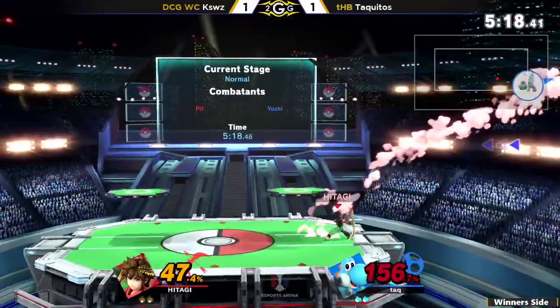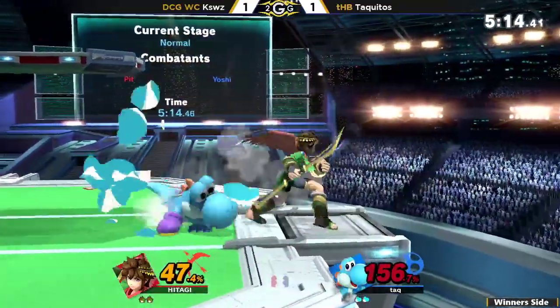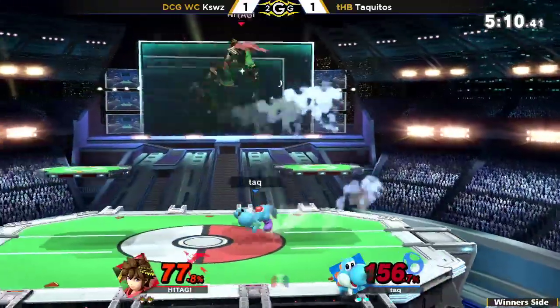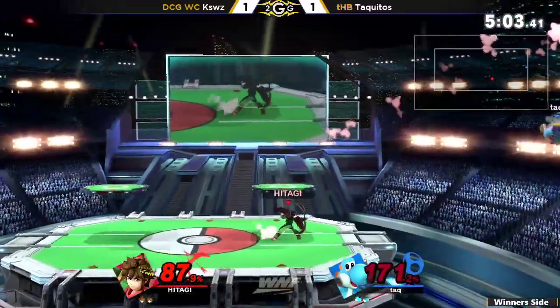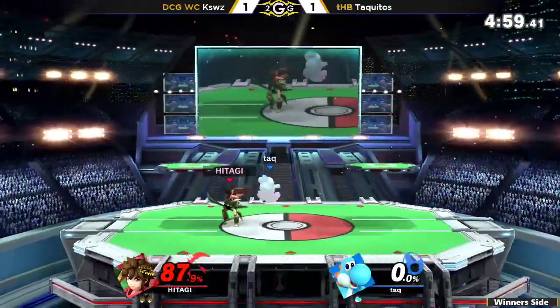Just walking up slowly to the shield: if you don't jump, I'm just going to grab you. There's a four-tail, and he armors through the forward air — that could have been the really big comeback for Taquitos. Gets thrown off stage, and the arrow killed — excuse me? I mean, he was near the blast zone at a super high percent, but that's really unusual.